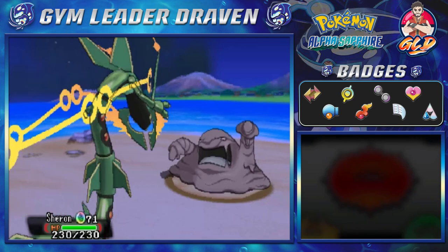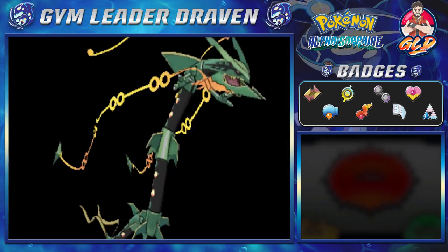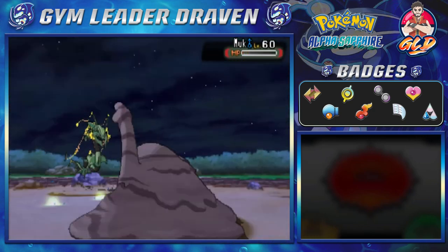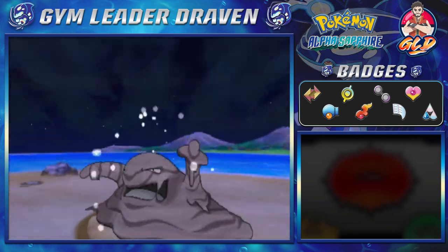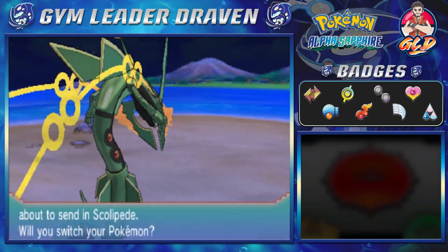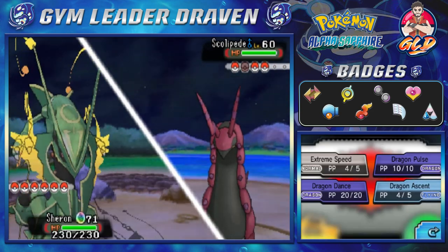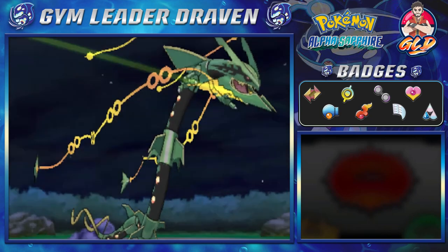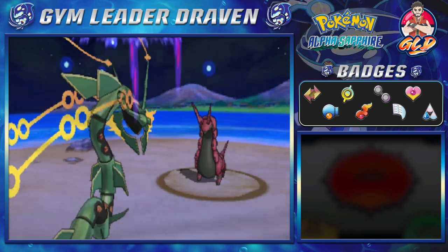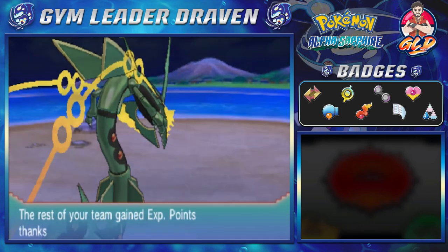Look at Shenron looking beastly, and Delta Stream activates. Here comes Dragon Ascent — say goodbye to Muk. Because of that, our defense has fallen, both special and physical. Probably should have thought that through. Scolipede next — Dragon Ascent again. This is totally unfair, just unfair business. Scolipede has been defeated.